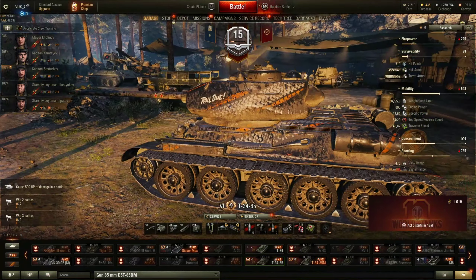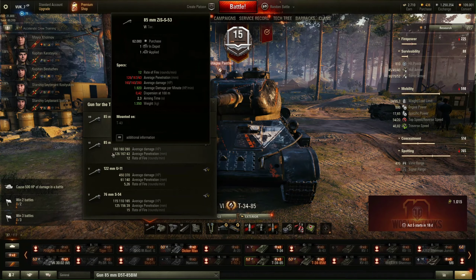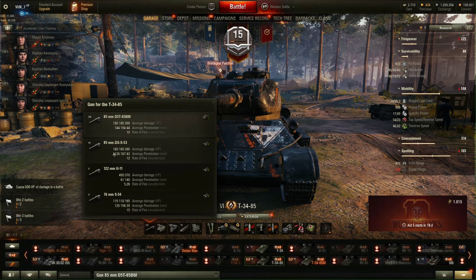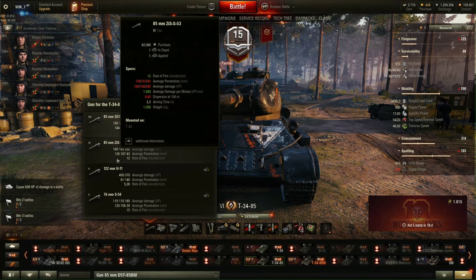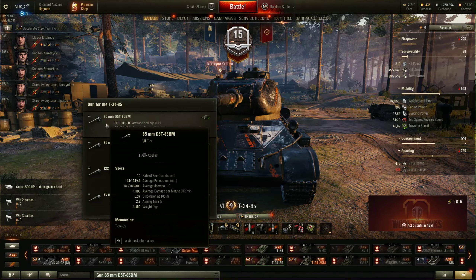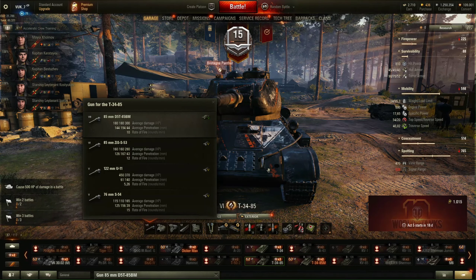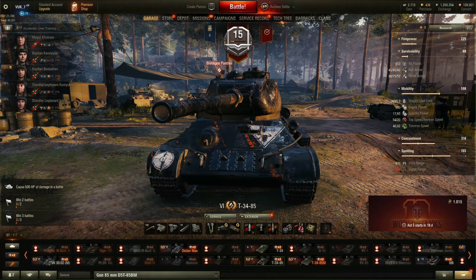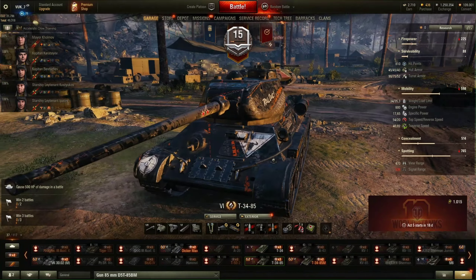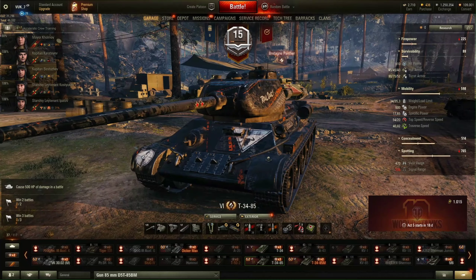You have four guns to choose from. The first one, the stock one, is a really crap one. If you don't have it unlocked you need to grind it, and it isn't very good penetration — 126, 167, 46 nowadays, that is really bad. But the top gun is really expensive, so if you don't have free experience until you unlock the 85mm D5T 85BM Top Gun, you can use the howitzer 120mm U11, which I was using and it was working pretty good for me. HE rounds are inexpensive, and you can carry 3 rounds of HEAT if you want.